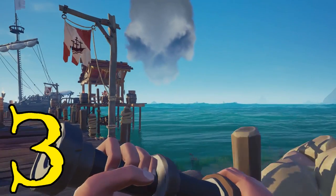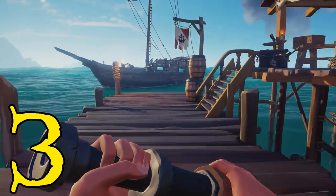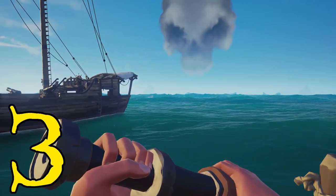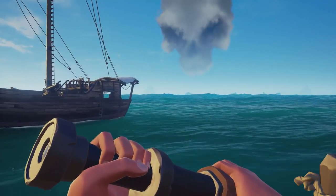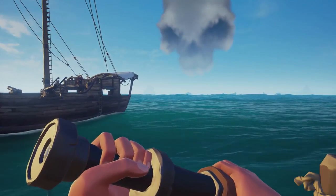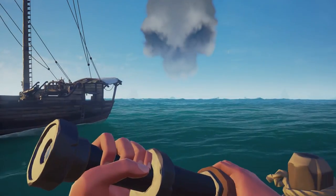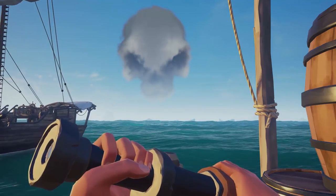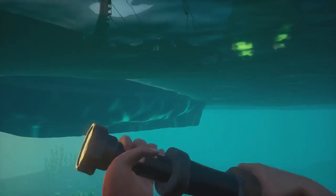Top tip number three: I'll explain what that skull cloud in the sky is. When you see the skull cloud — and it's really close right now — it means there is an event going on: the Skeleton Fort event. It's basically endless waves of skeletons. Ideally you want to go there with other ships. Yes, they are your enemy potentially — they could kill you — but you really want to work as a team with random players. Use in-game chat, talk to the opposition, hopefully talk them out of shooting you, and work together to take on the skeleton fort. That skull cloud in the sky means the Skeleton Fort event is active.